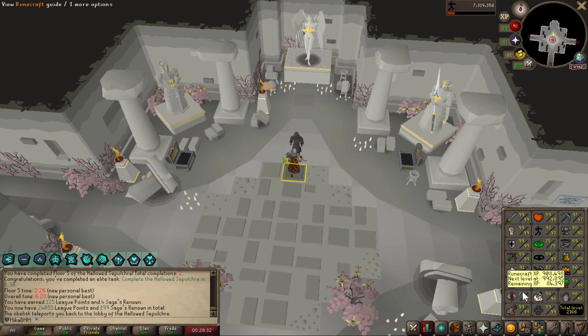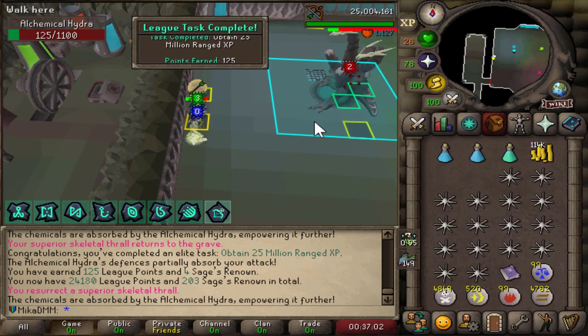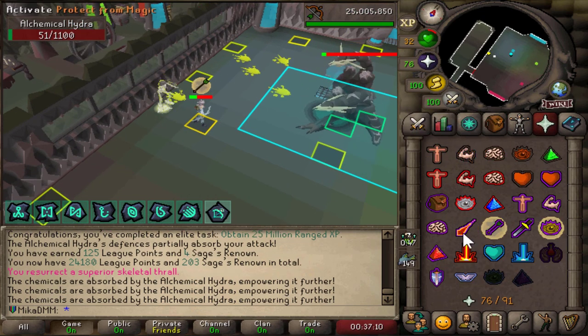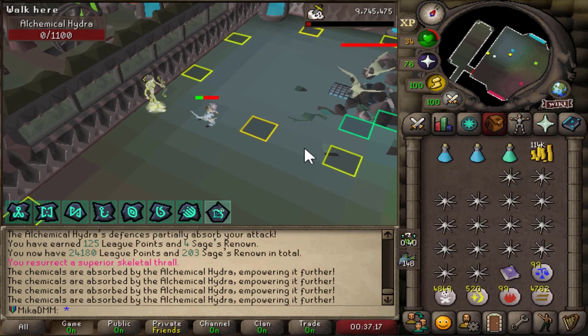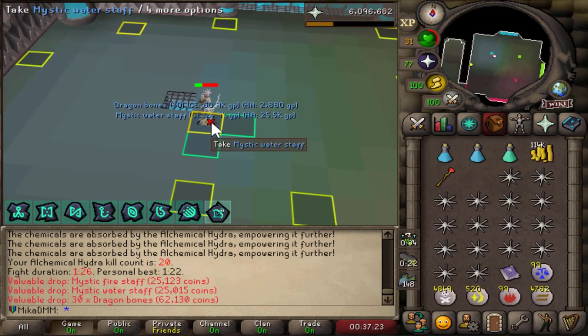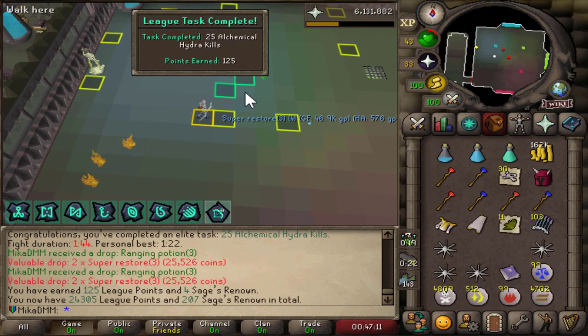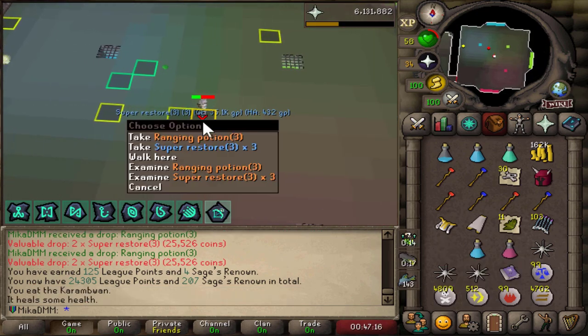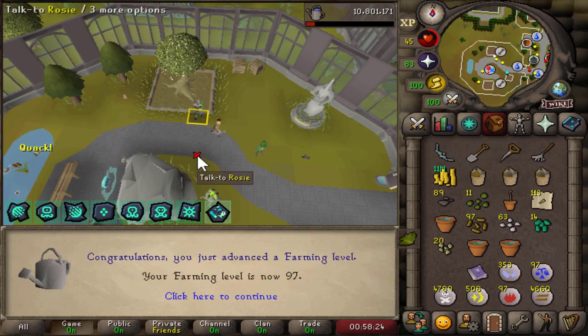We're going back to Hydra now. 25 million range XP mid-Hydra kill — can I also get a speedrun at the same time? I didn't hit twice, otherwise I could have gotten 120 at the same time. Just 25 million range XP. 25 Alchemical Hydra kills — one to five points. That's a lot of points for how easy that is to do. Think that gives me a level? Yes sir — 97.